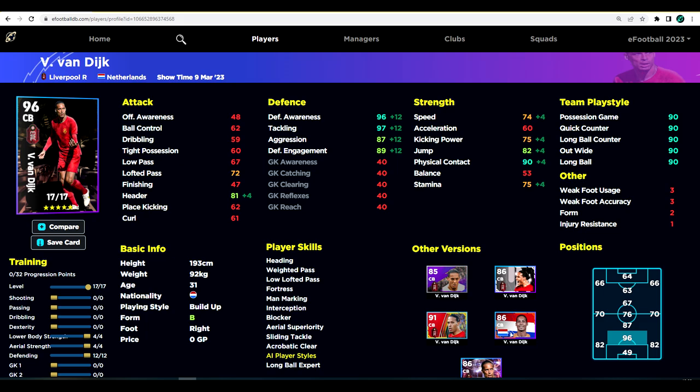Once his stamina and speed are over 74 or 75, I'm happy with that. His height plus aerial superiority and heading means I don't need to pump much into aerial strength either. Van Dijk is a pretty easy player to train — the auto-allocate is very similar to this build, I've just changed one or two slight things.